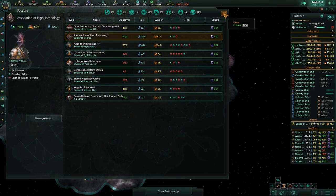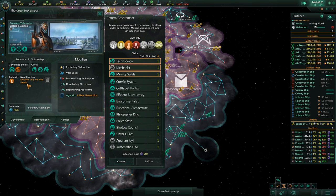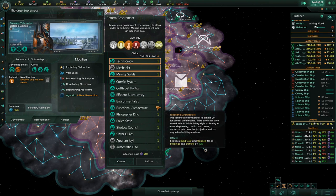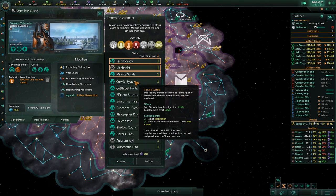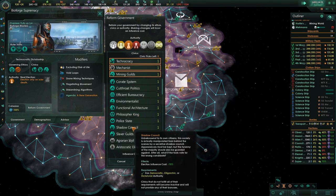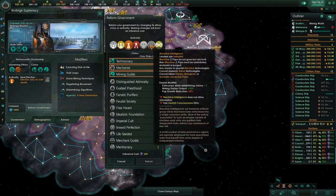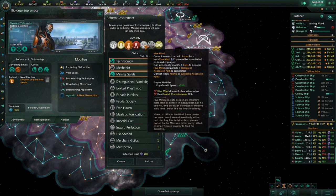So if I wanted to become a purger this late in the game with only 17 years left, how would I go about shifting my governing ethics attraction? Reform government — fanatic materialist is not egalitarian. Cultural politics. Police state, shadow council, election influence cost, slaver guilds. So there's nothing we can really do at that point in time. We could change to a corporation — empire sprawl penalty plus 50%. Machine intelligence, five lines. Research complete. So we can't really do that. Colonization in progress. He's immortal now. Demographics. Governing ethics attraction — I don't see any way to actually change him. Election only after ruler of death. So I'd have to reform my government to something else.